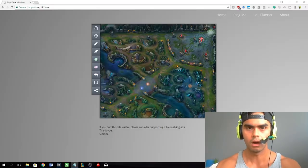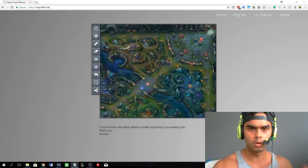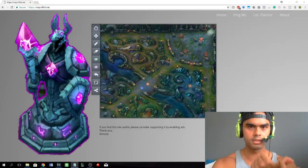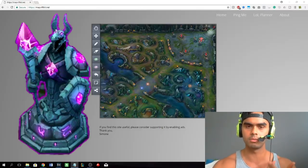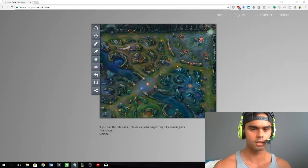There are 30% of situations where this strategy wouldn't apply, but if you're low elo and you just want to get to high plat or diamond, this strategy is good enough. Your number one priority should be turrets, and your second priority should be monster objectives like dragon, rift herald, and baron. Turret is the number one priority.